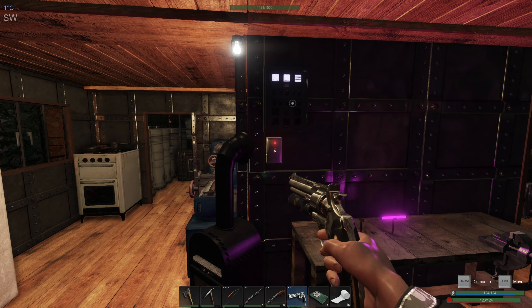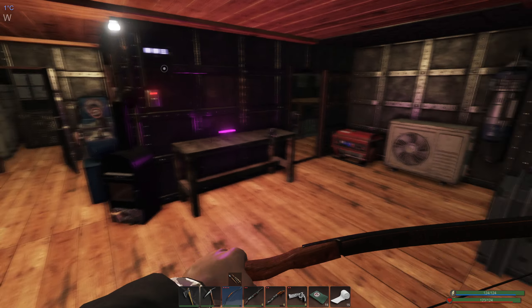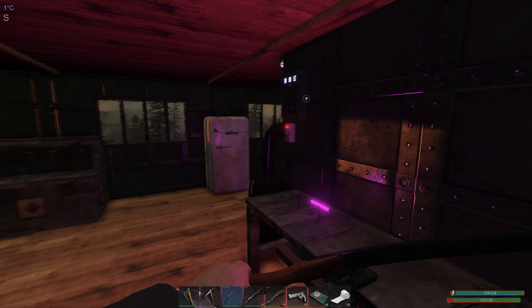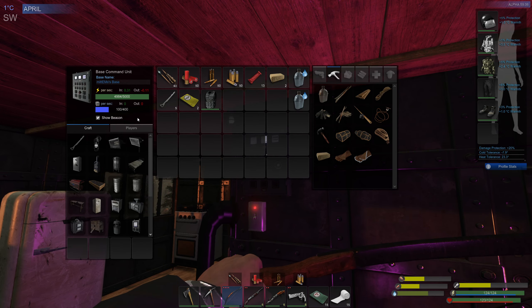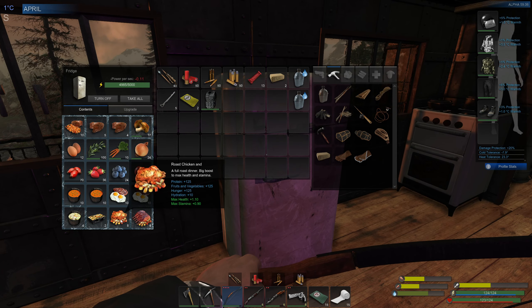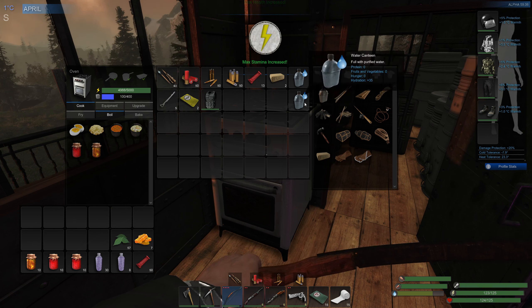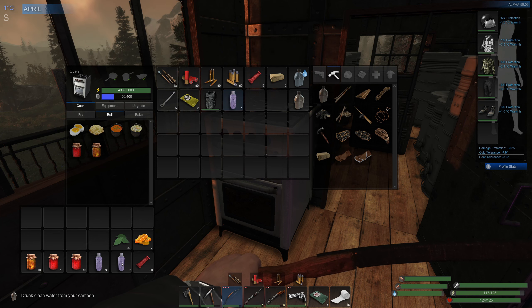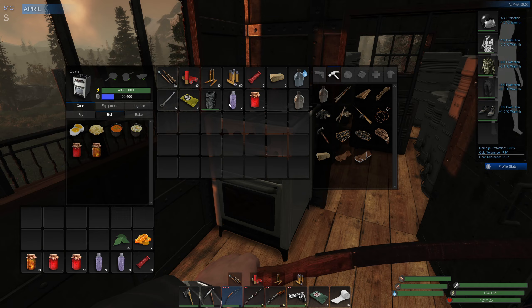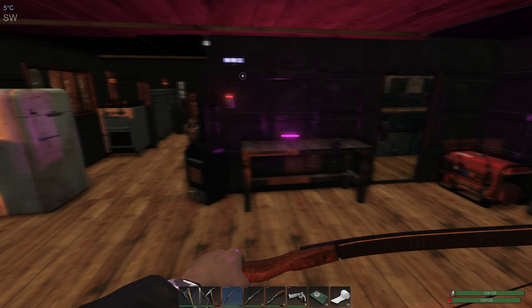I enjoy these little skins - I like to buy them, they're very cheap and it supports the game. Now we're going to head out and check out the new map area. We've got plenty of power - don't want the fridge to fail. I crafted up a bunch of lock picks which is great. Let's have a rib roast and a berry water. We'll take some normal canteen water too, and a berry jam. We'll pick up fruits and vegetables along the way.